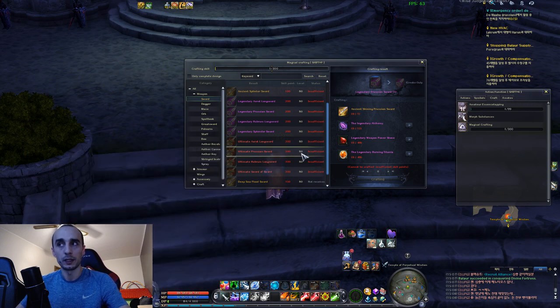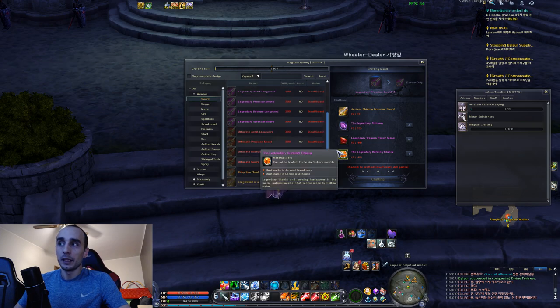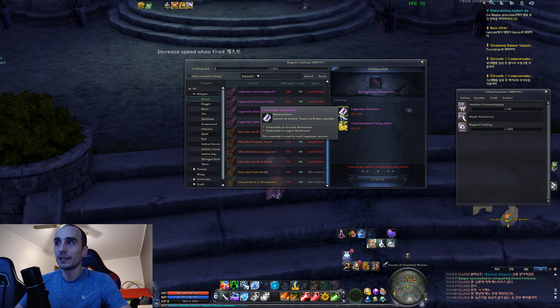Let's take a look at the sword. What materials does the sword need? There are three new materials for the new crafts. These new materials can be crafted - they are crafted with legendary keberium, which is a material that's already existing.